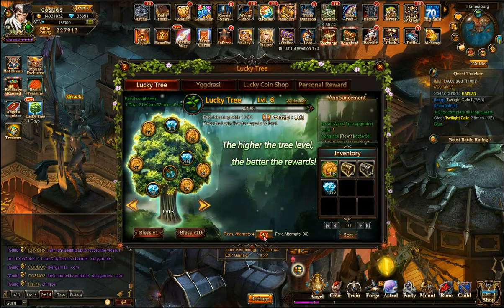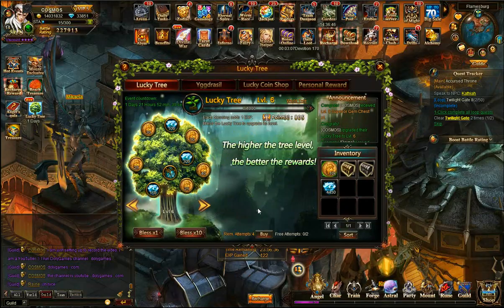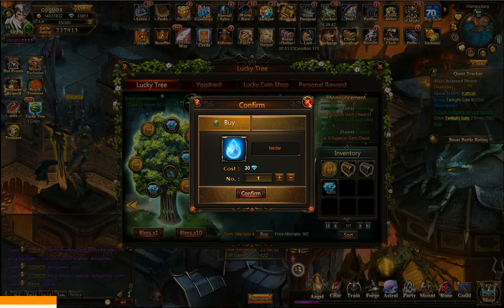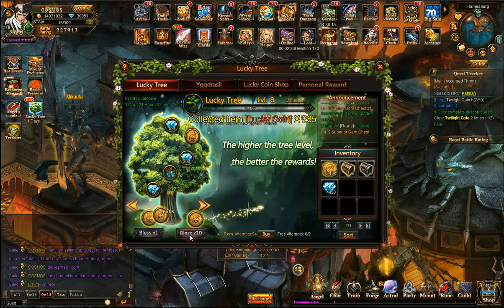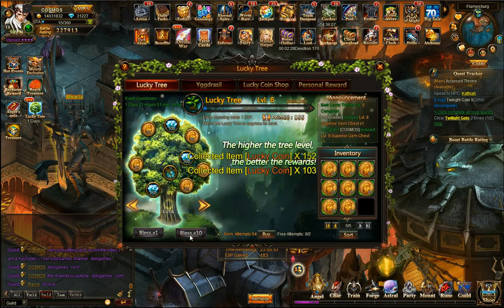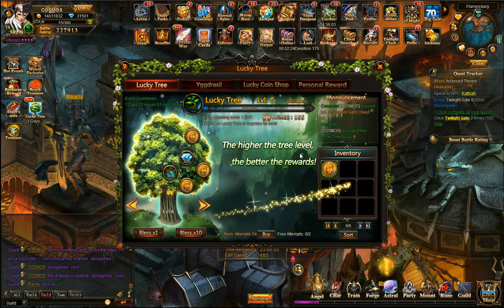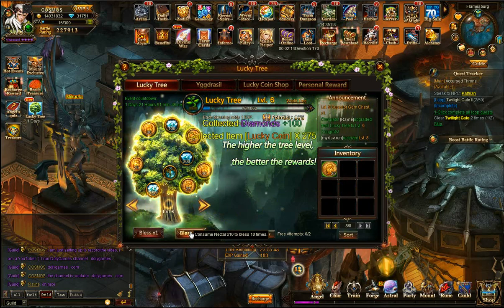Let me show you how this works. One nektar is 30 diamonds and equals 1 experience here; 1,000 means you'd need 30,000 diamonds total. I'll buy 100 for 3,000 diamonds and bless 10 at a time. In the middle you'll see the rewards popping up: 285 lucky coins, 100 diamonds, 45 lucky coins, 100 diamonds, 65 lucky coins — so it's always around 200–250 lucky coins per round. One roll gave 450 diamonds, which was really good.